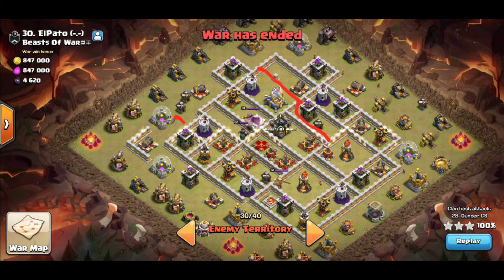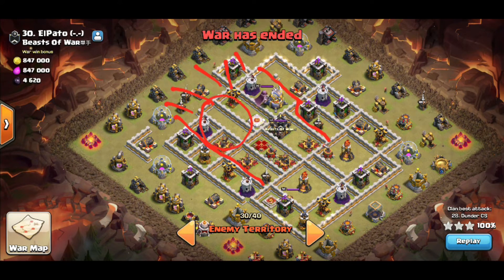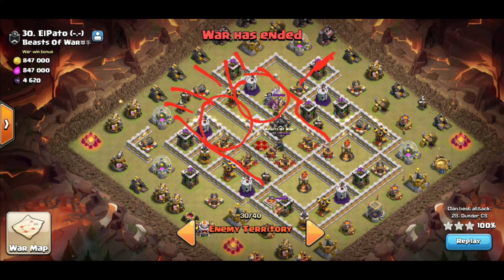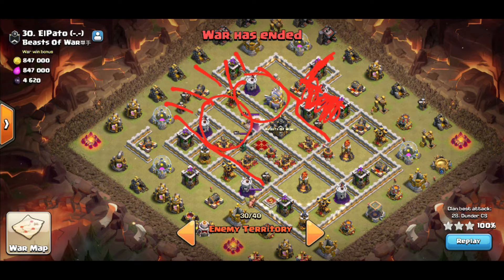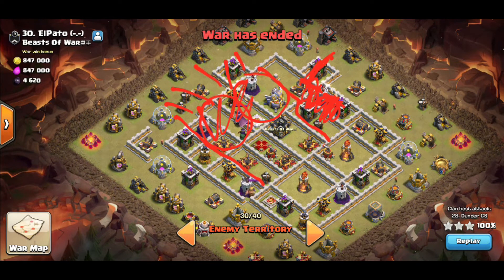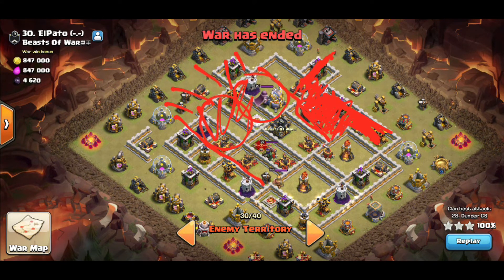Thunder is going to recognize this area as where he wants his troops to come in. With mass miners there are always two channels — it's almost like a double wide — needing about two heal spells. He's going to bring in the stone slammer this way with support hogs inside, so he's not only exploiting the dead space by keeping everything tight through here but he's still tightening up the base on the other side simultaneously while his miners are moving through. You're never really done funneling — you're always funneling even through your attack.